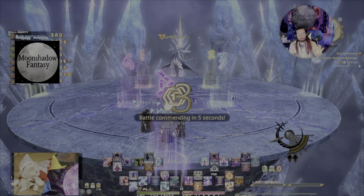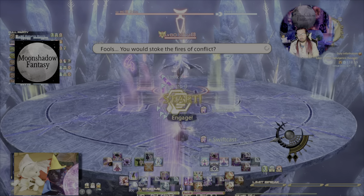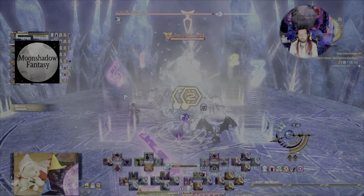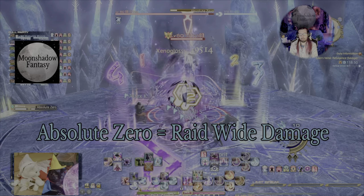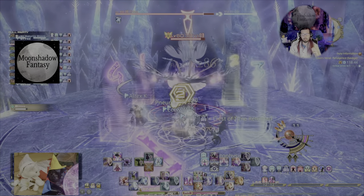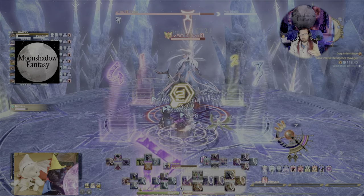Anyway, that being said, once the pre-pulls are done, we are item level 580. That is very important. Don't try doing this at 570. At 600 or 590 later on, you'll be able to skip a lot more of these mechanics as well. So let's jump into the very first mechanic. The very first thing she's going to do after a raid-wide burst is Mirror Mirror and either Driving Frost or Biting Frost.